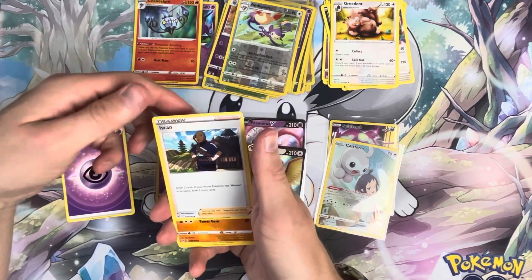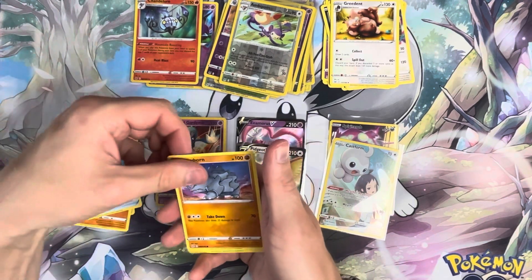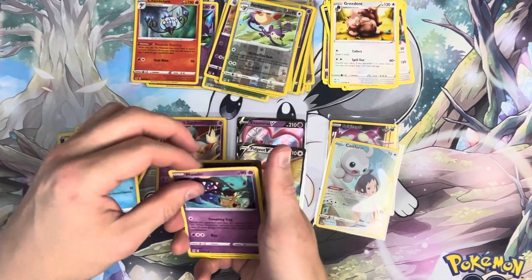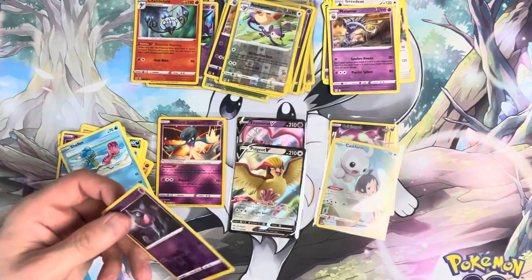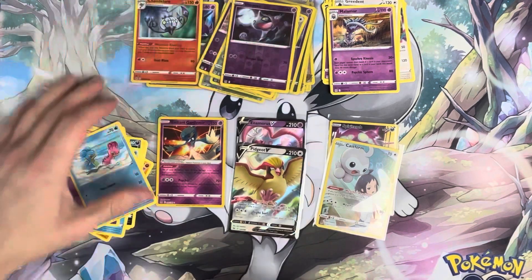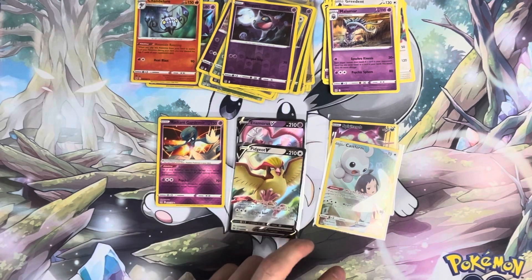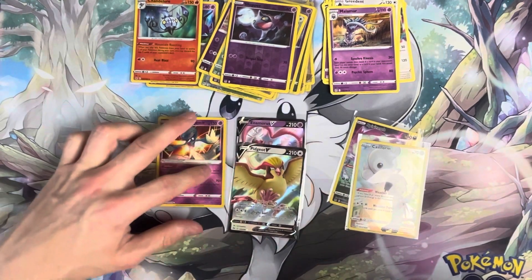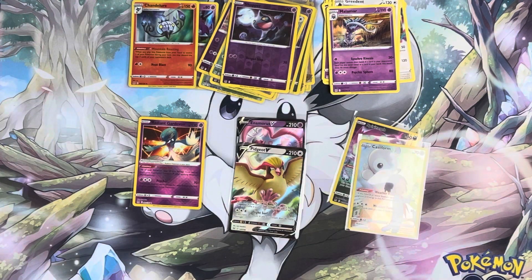Pack fifteen — got Psychic energy, Iscan, Cabin, Panic Mask, Rhyhorn, Murkrow, Horsea, Mawile, Shellos, Shuppet, Malmo. So far guys, that's 16 packs and we've got literally two pulls — and they're extras, they're not even pulls really. It's really bad. We'll do the three pack blister and then we're done.